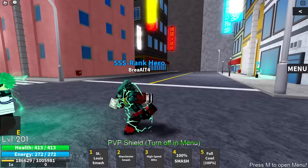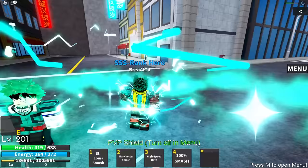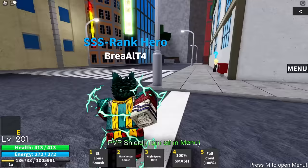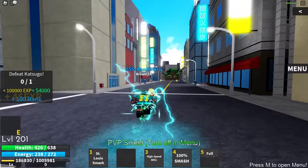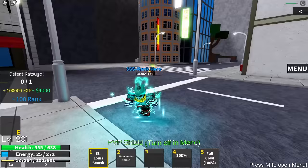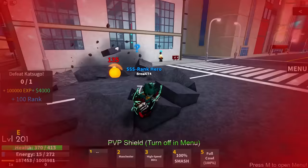We've switched to the Vigilante Deku account — roaming the streets. Comparing normal Deku and Vigilante Deku side by side, Vigilante Deku looks way more terrifying. We're going to pay a visit to Bakugo and show him we're stronger. Found the gym and the Bakugo quest. Starting with Full Cowling, 100% Manchester Smash straight into Saint Louis, then High Blitz Speed, then 100% Smash — that combo looks so clean!